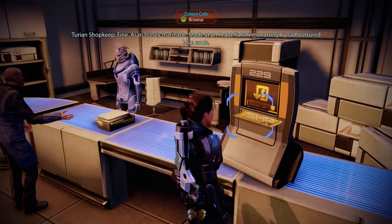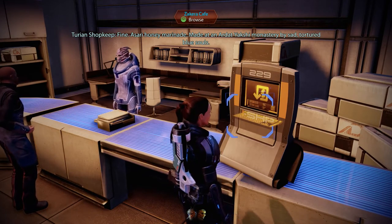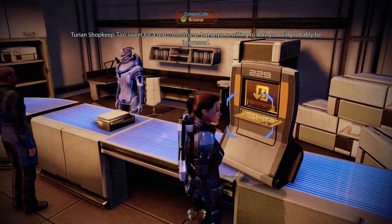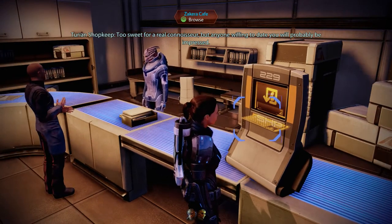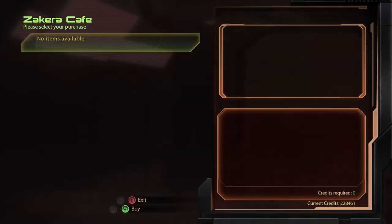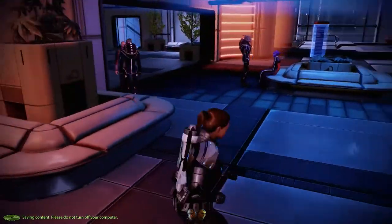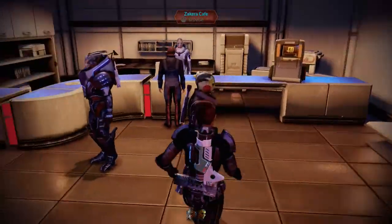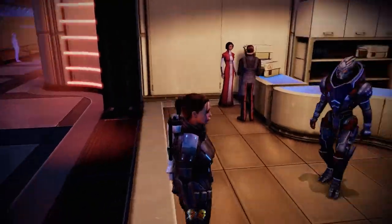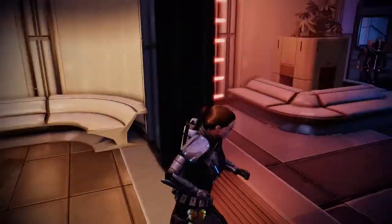Asari Honeymarinade — made at an R.Yakshi monastery. Too sweet for a real connoisseur, but anyone willing to date you will probably be impressed. The R.Yakshi compound — interesting. Oh, that's his cafe. Let's just take a minute and appreciate... okay, I can appreciate you from the back. I'm capable of doing that.